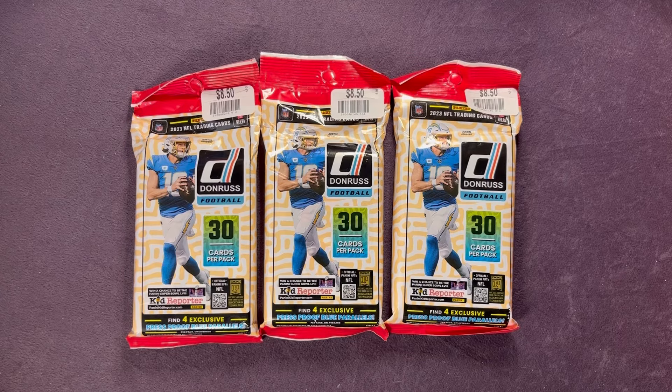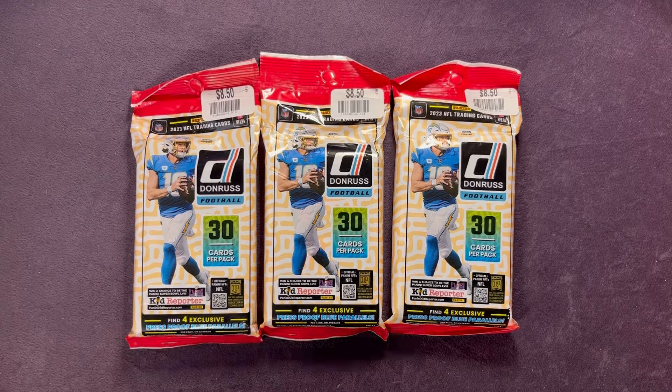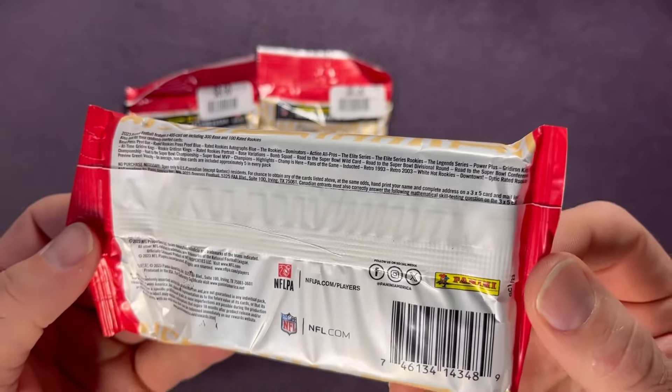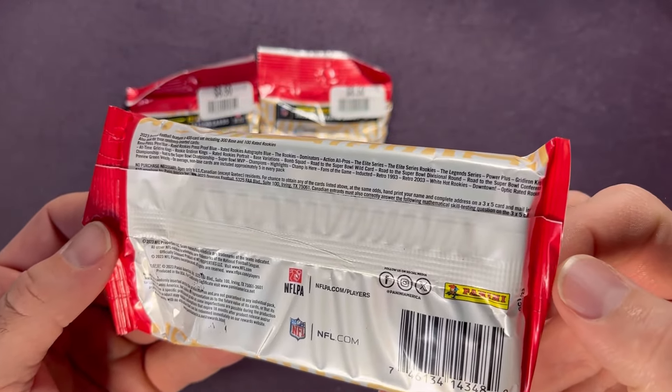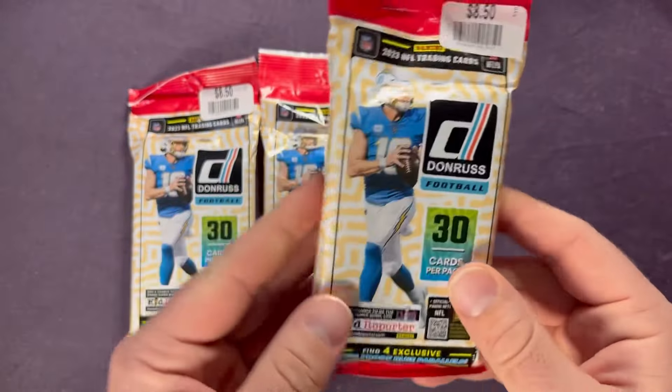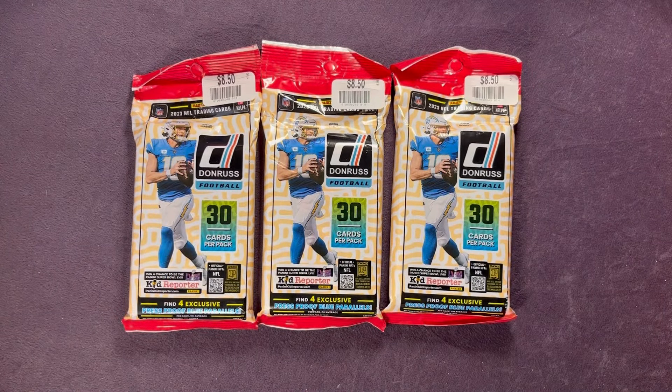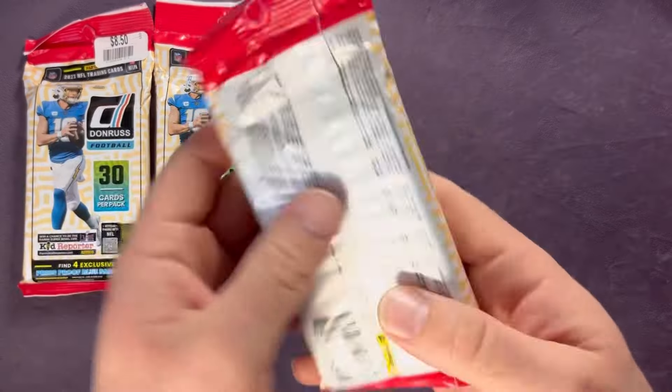What's going on everyone, welcome back to another video. Today we're going to open up some 2023 Donruss football value packs. We got three of them here, each one has 30 total cards inside with four exclusive press proof blue parallels in each one. You definitely have the chance to hit potential Downtowns as well. I picked these up at a local Big Lots and had a coupon to knock the price down quite a bit. Let's go ahead and get all three open and see what we can pull.